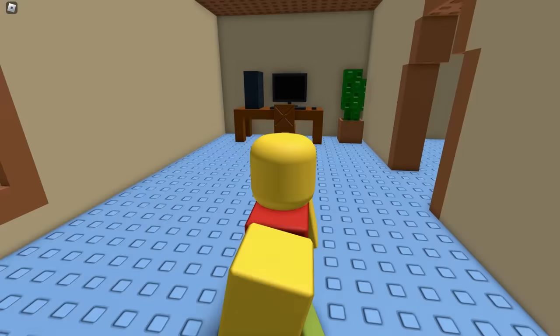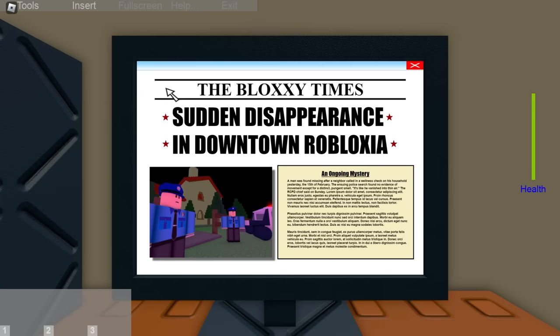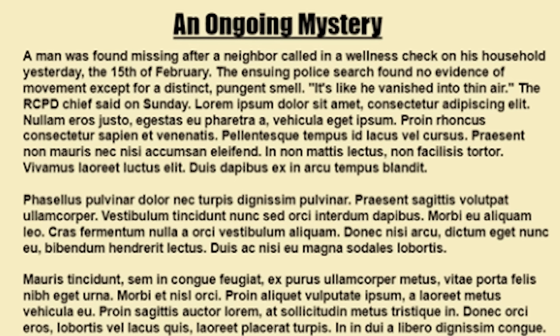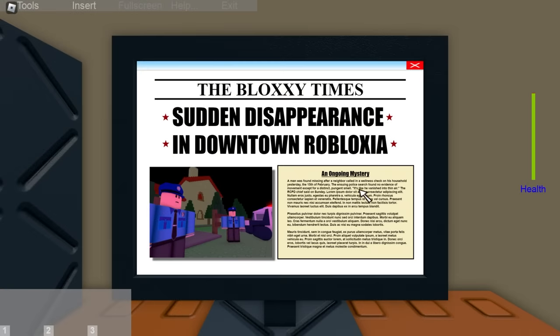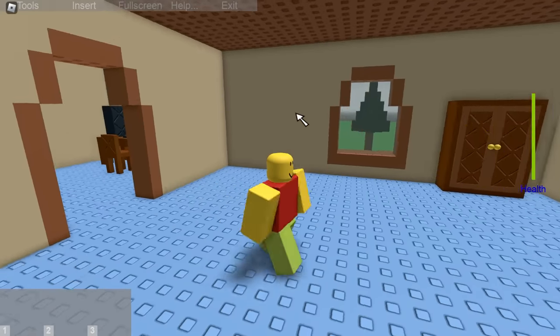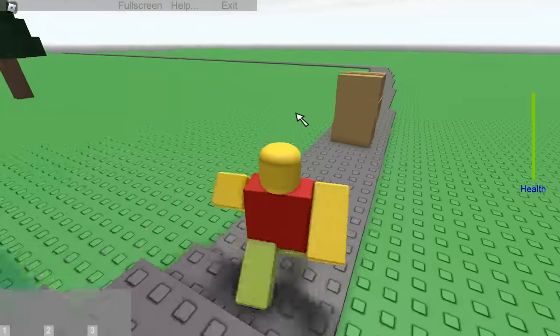On day two, Jim wakes up and by checking the news on his computer, there is a report that a person has disappeared from Robloxia without a trace. 'Sudden disappearance in downtown Robloxia. A man was found missing after a neighbor called in a wellness check on his household yesterday, the 15th of February. The ensuing police search found no evidence of movement except for a distinct, pungent smell. It's like he vanished into thin air,' the RCPD chief said on Sunday. This news is unsettling, but it probably could go unnoticed, or isn't that big a deal, considering that Jim never really does anything because of it.